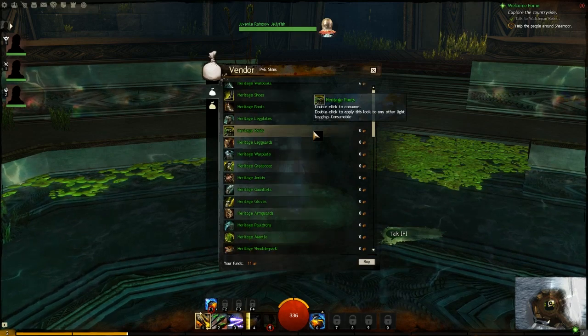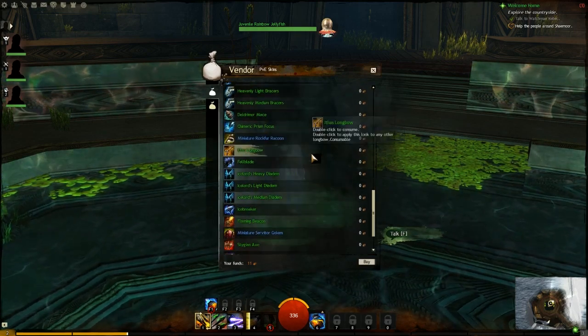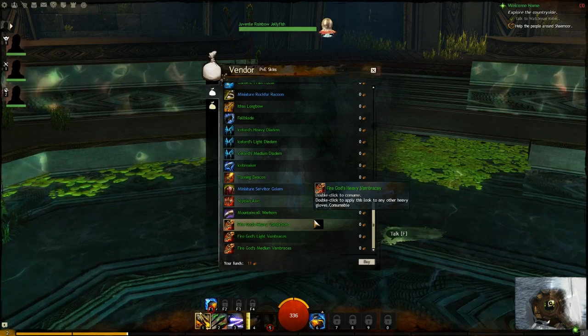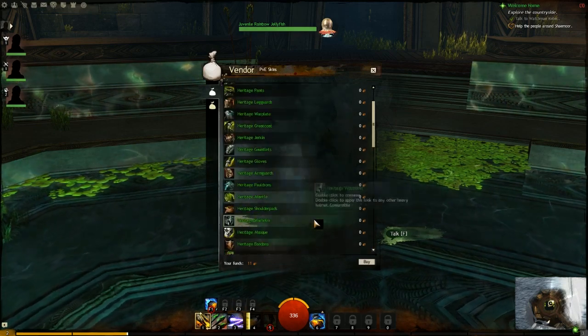You can also get fell blades and a fairy dragon sword, which a lot of people like. It's just really cool that they have all these options.